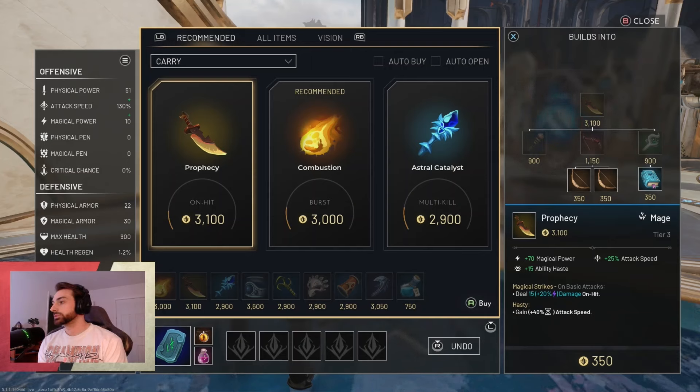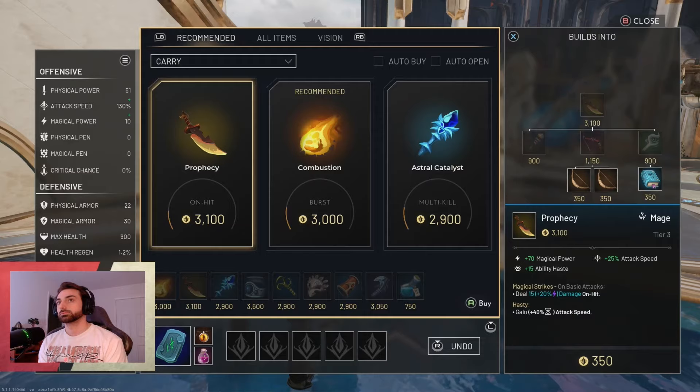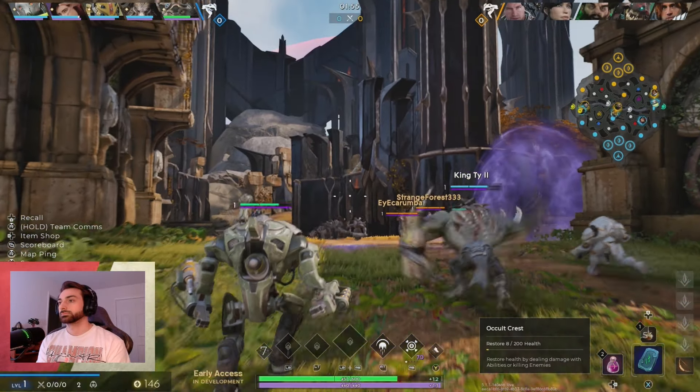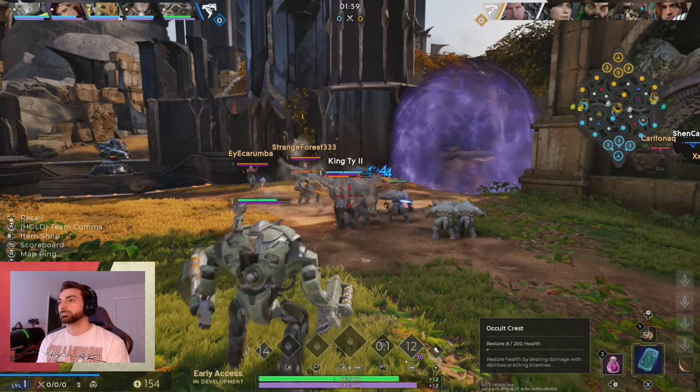As for our first item we are going to build prophecy. This item is going to boost the magic damage of all of our abilities and give your autos additional magic damage with every shot, while still getting that attack speed up which is crucial for this build.